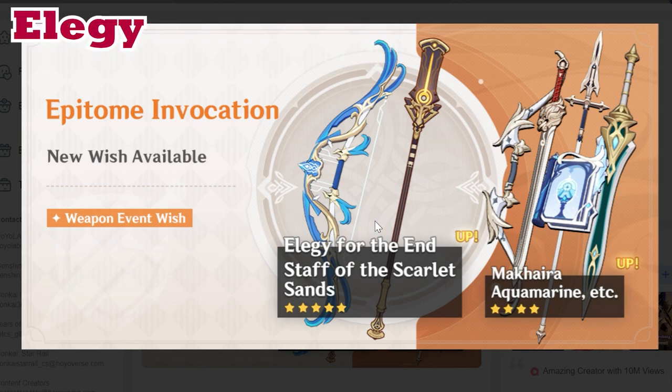In terms of the 5-star lineup — really solid cast. Elegy for the End is extremely good, one of the best support weapons, very underrated when it was first released. It's not even a standard 5-star — it's a limited banner 5-star weapon so you can't get it from the standard banner. It's a very solid pair to have, very good for any bow character meant to play a supporting role, like Kujou Sara, who can all use this bow with the buffing ability that it provides.